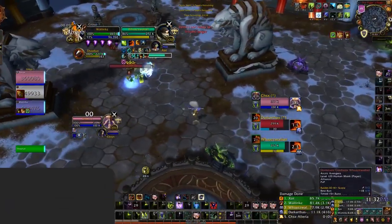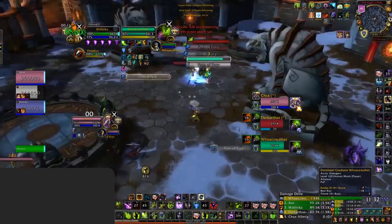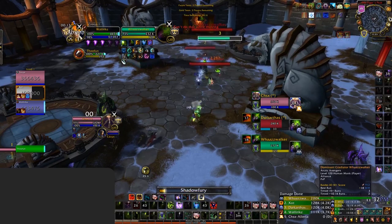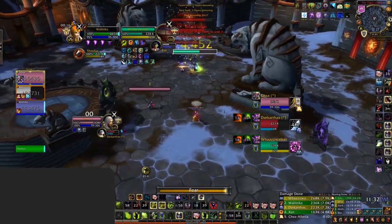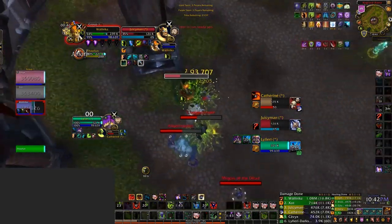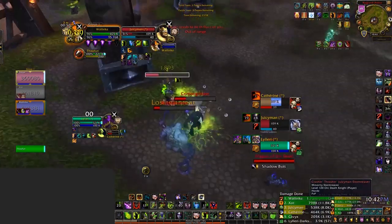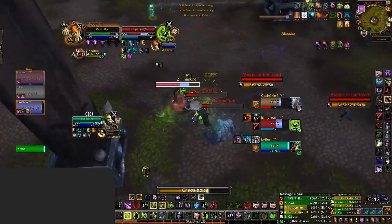Utilizing your crowd control is another great way of ensuring Bolts land. You can land Bolts off Infernal Stuns, Shadowfury, and even your Mortal Coil. Combining any of these crowd controls into a Chaos Bolt can be a surefire way of effectively landing the Bolt. And then the simplest way is just faking interrupts. If you know the team only wants to kick Chaos Bolts, try to fake with them. Once you have Flashpoint, Backdraft, and also Reverse Entropy, Chaos Bolts are a surprisingly fast cast time.